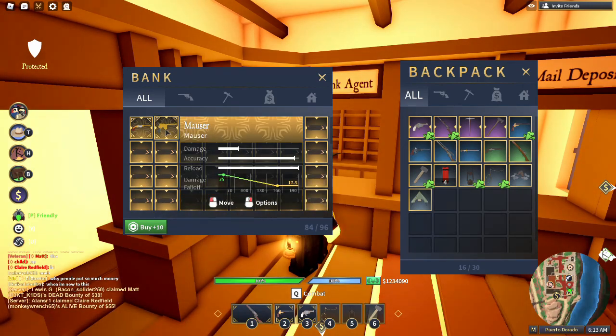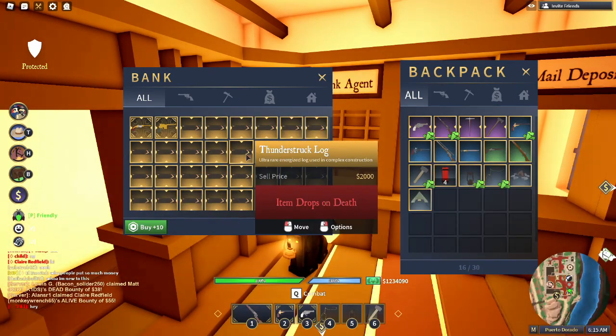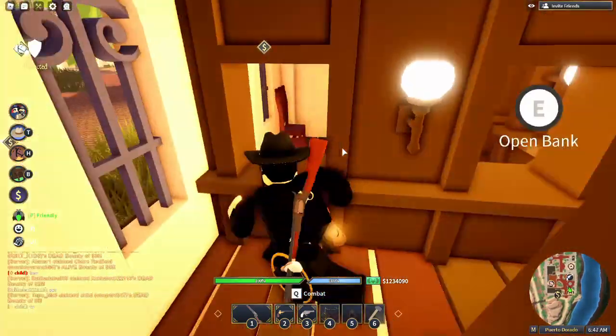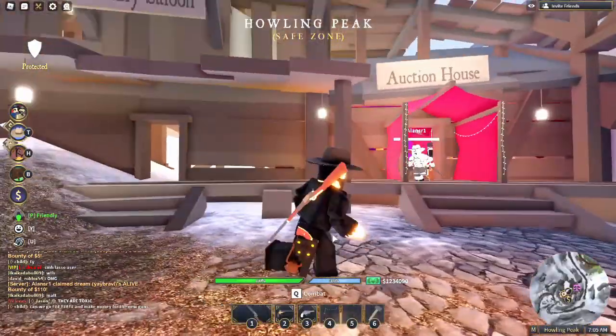This is what rare items look like now. Thunderstruck logs — as you can see I kind of have a lot of them. You can role play with your friends down here. Let's check out some Howling Peak changes.